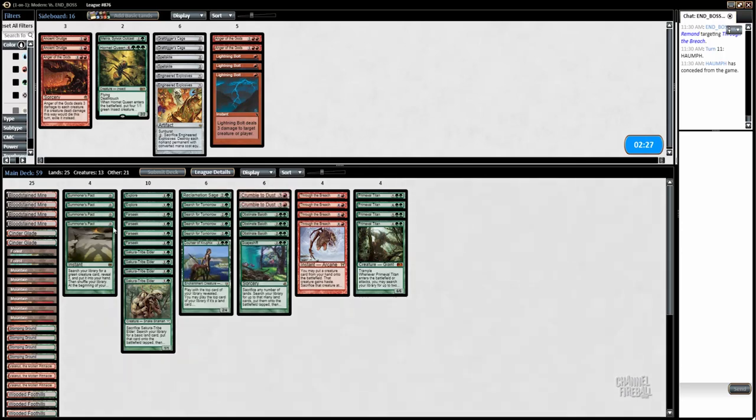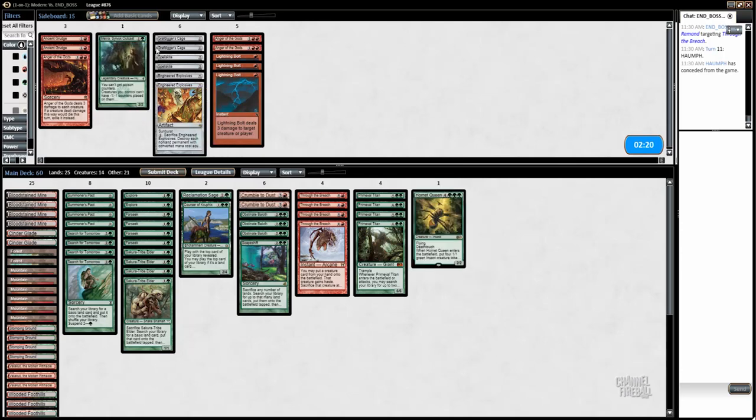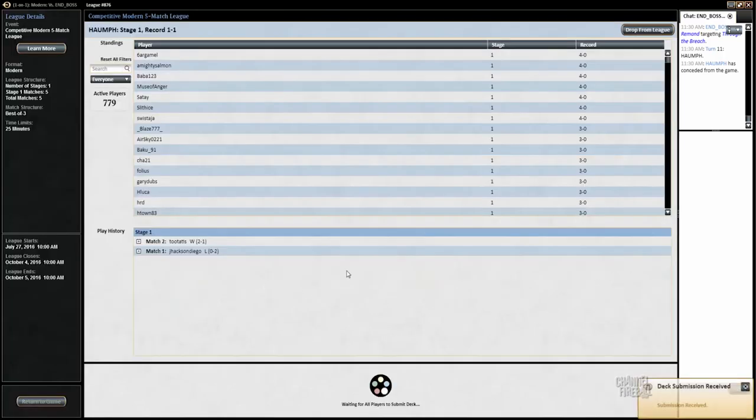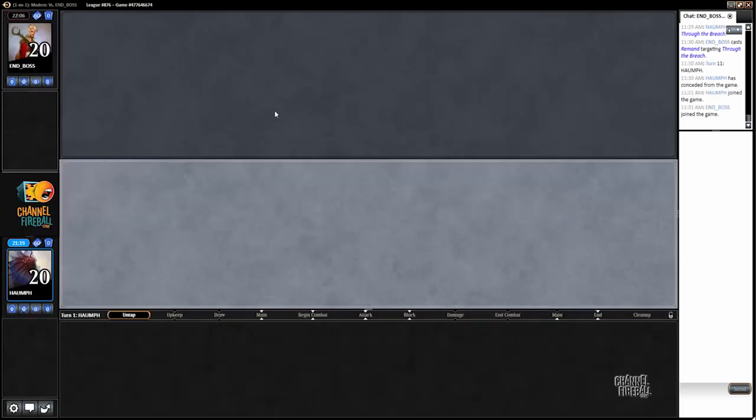We still need one more card. A Hornet Queen - yeah, we have nothing for this matchup. A second Scapeshift would be good, but right - if blue control decks were more popular we could have definitely tooled our deck to be good against them. This deck is not meant for that. We could have had cards like Guttural Response or Summoning Trap, but we don't.